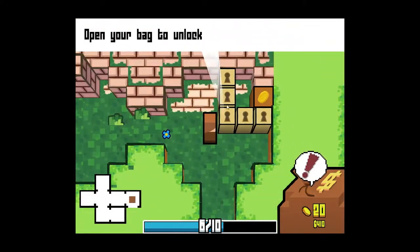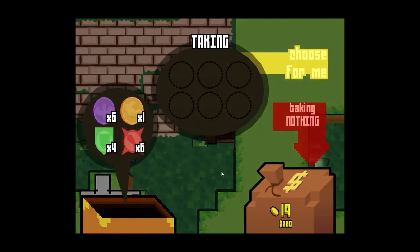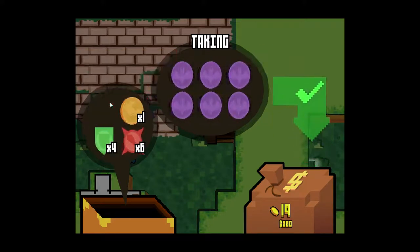Now because I have a key, I can actually get through this locked wall. I use the key - the key is gone in the process - then I get to find this chest. Here I'll take a bunch of these hit 4 heal 2 coins. Those are pretty great.